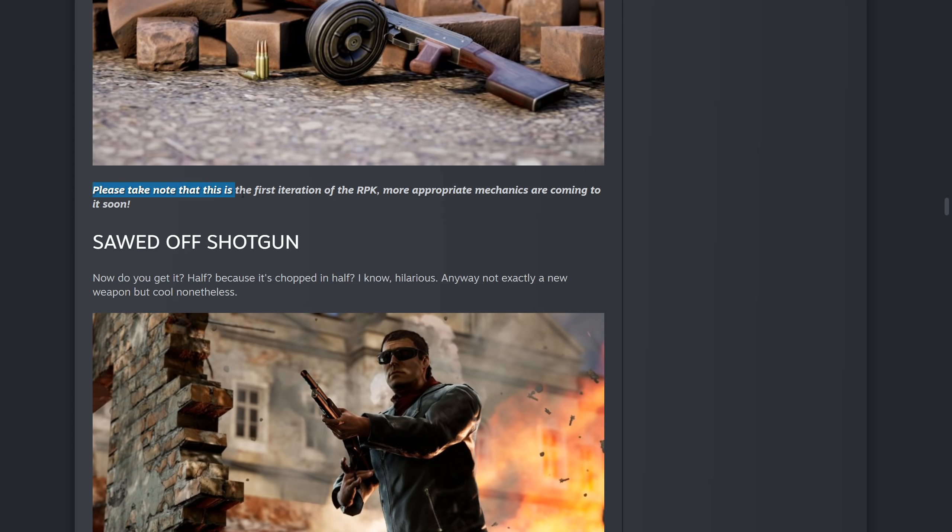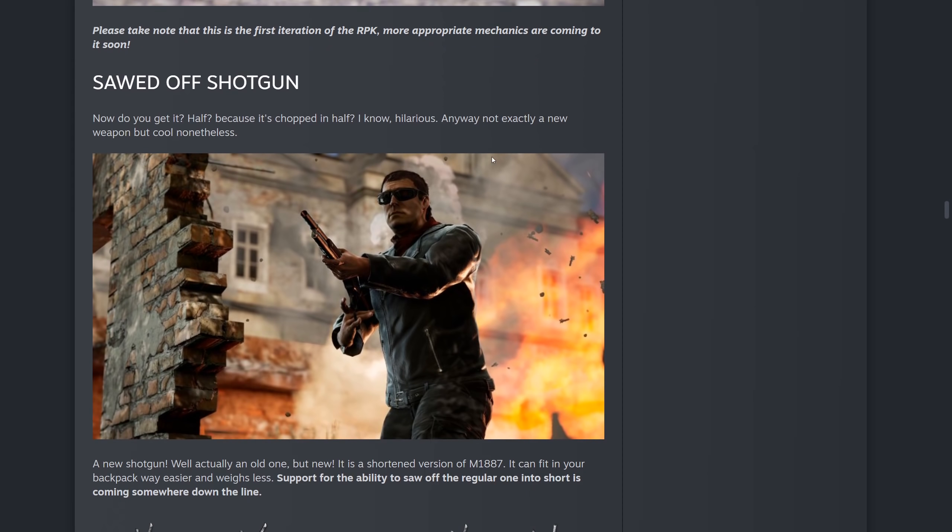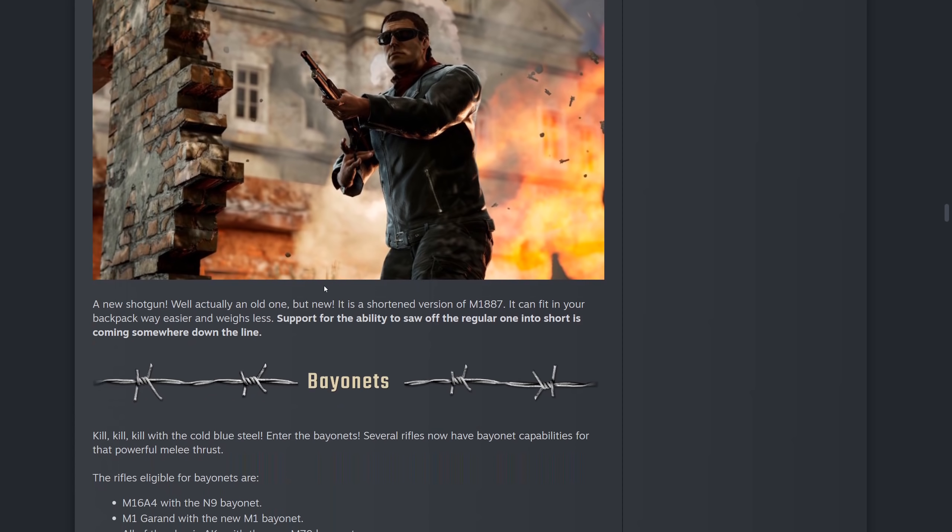Please note this is the first iteration of the RPK and more appropriate mechanics are coming for it soon. There's also the sawn-off shotgun — it looks like something from the Terminator. It's a shortened version of the M1887 shotgun, which I love. It can fit in your backpack way easier and weighs less. The ability to saw off the regular one into a short version is coming somewhere down the line. The M1887 came in with the patch when the mines first came out in the D1 sector.